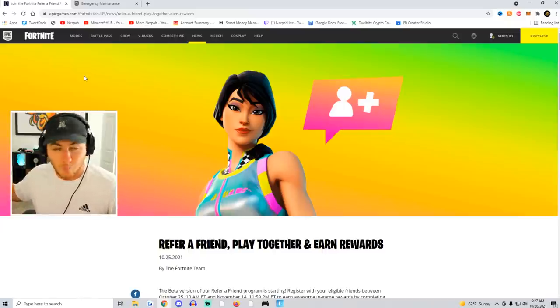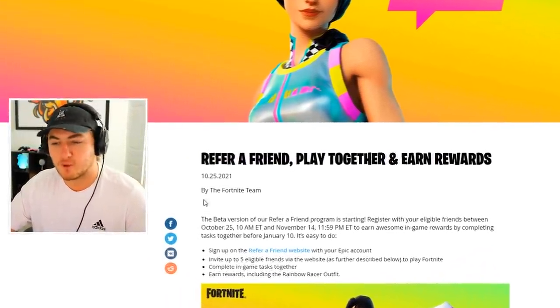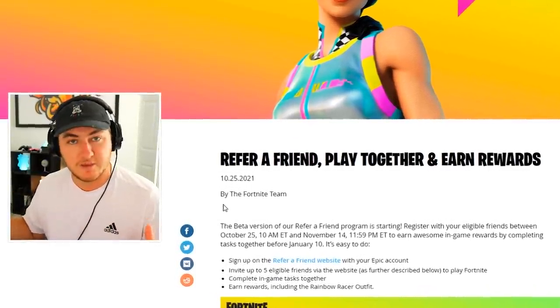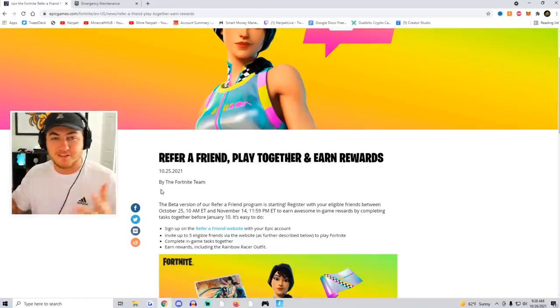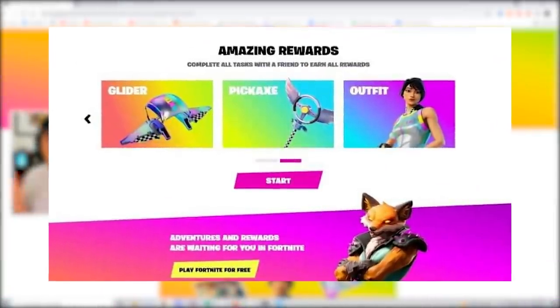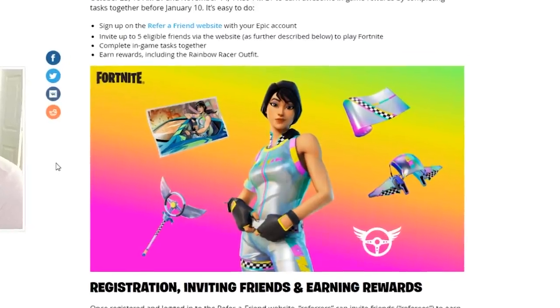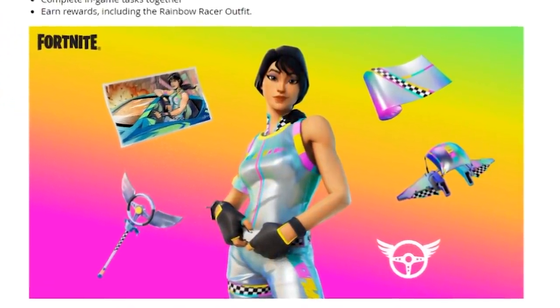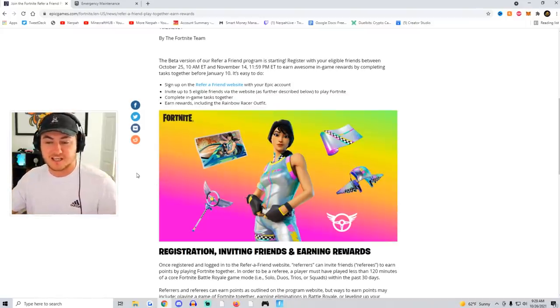Unfortunately, right now the Refer a Friend website is actually down for emergency maintenance. I'm not sure if there are bugs or glitches going on, so I won't be able to show you guys exactly how to do this step-by-step. The event runs from October 25th at 10 a.m. Eastern until November 14th. At the time of recording this it is currently October 26th, meaning we still have two and a half weeks left. It should be fixed hopefully by later today or at the latest tomorrow, so everyone watching can still sign up.